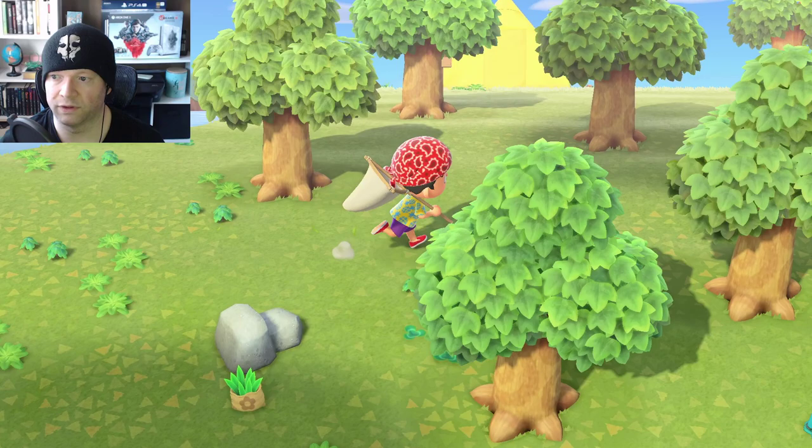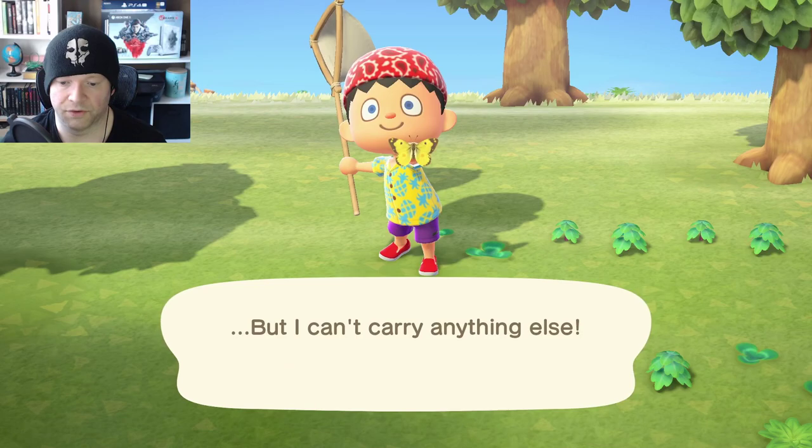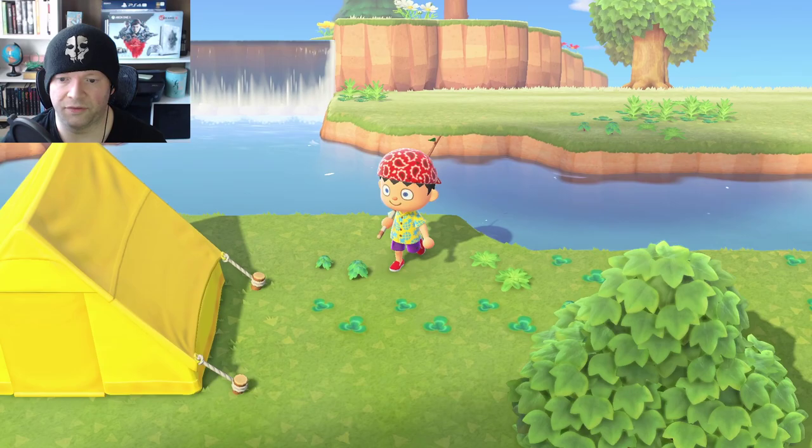The easiest things to catch are the butterflies. There's the yellow butterfly, there's a tiger one — it's like black and yellow — and a white one. That's only three types of butterfly, so after those you're going to have to fish to make up the rest of your five unique specimens.